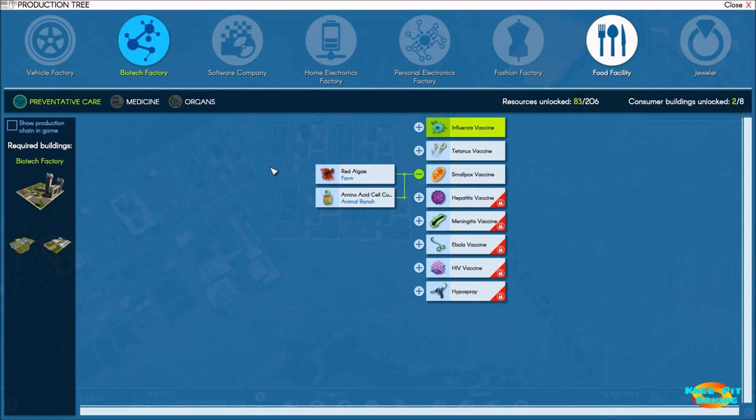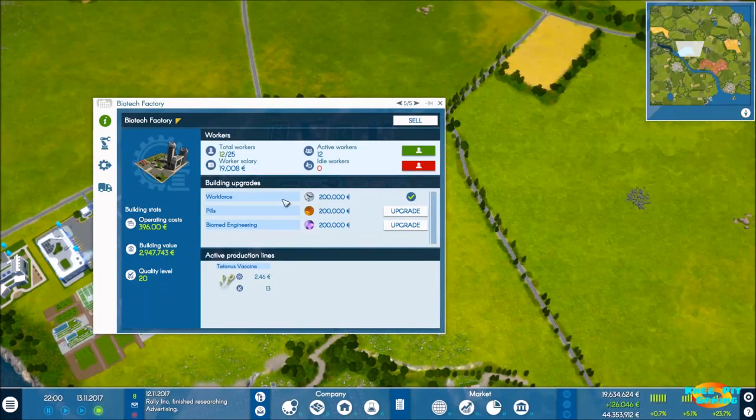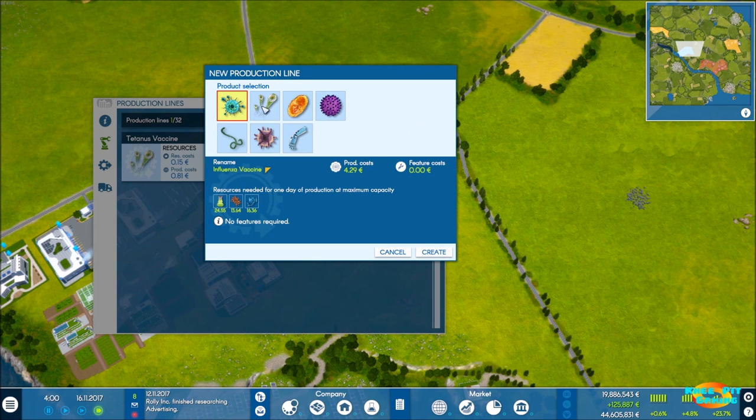Let's see what we need to make smallpox vaccines. We need red algae, which is made on a farm, and we need amino acid cell cultures that are made at the animal ranch. We already have a farm and an animal ranch with plenty of workspace still available. So let's go ahead and get that started. I'm imagining there's going to be limited demand, just like there was for the tetanus vaccine. We may be able to fit that into our existing biotech factory. Red algae and amino acid cell cultures - we need 21 red algae and 34 amino acid.